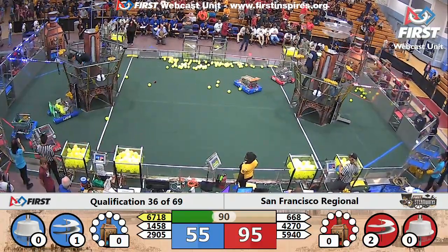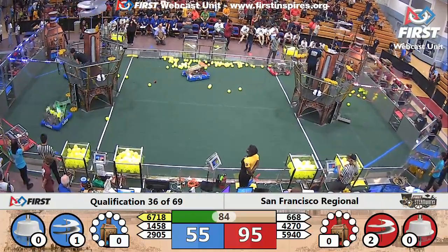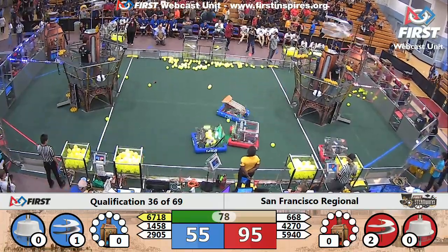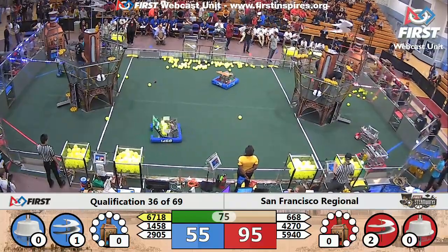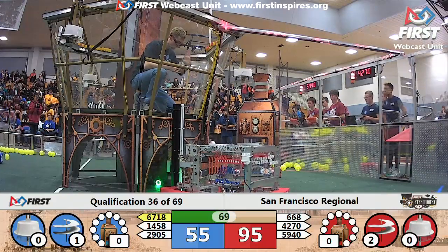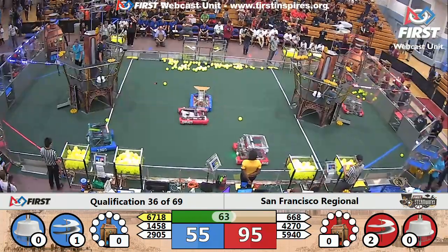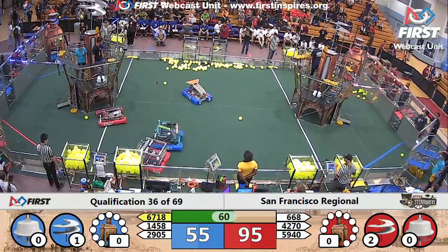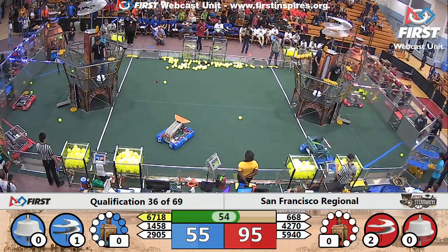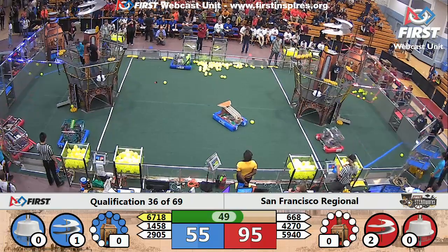We've got some back and forth between 4270 and 6718, both of them getting in each other's way. Over on the red side, they have delivered two gears successfully, making that second rotor spinning on the red alliance airship, putting them that much closer to taking off — in the lead with 95 to 55. Looks like Apes of Wrath and the Crusaders both trying to line up on the peg for a drop-off, but it's just falling short from Apes of Wrath. They're back over to their retrieval zone. I see some shots on that high efficiency boiler from 1458 Red Tie Robotics, dropping a couple fuel cells in — adding to the pressure just a little bit.